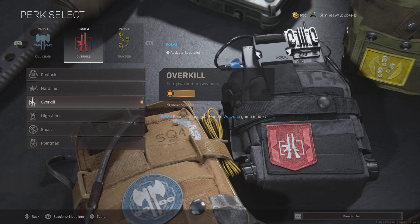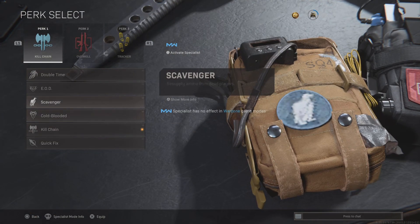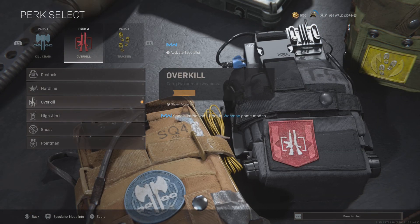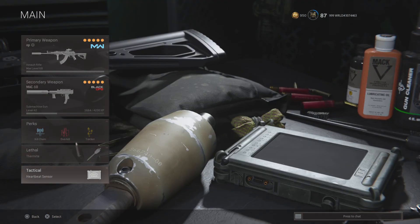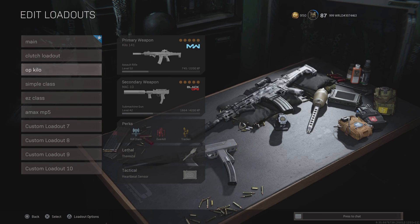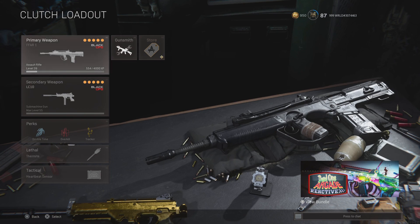For perks: Kill Chain because it lets you get killstreaks easier, Overkill of course, and Tracker — or you can use Double Time or Ghost. Thermite and Heartbeat always. For this class I use Double Time because you want to be rushing people faster.